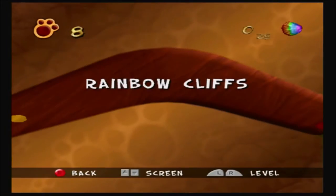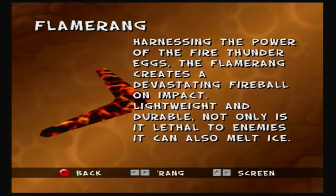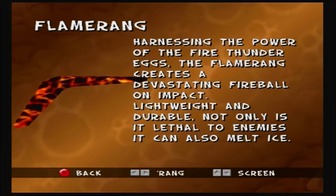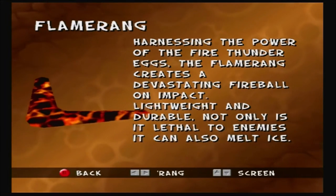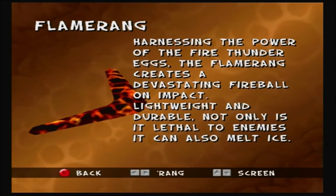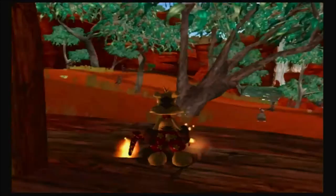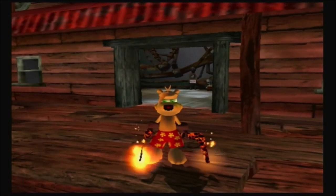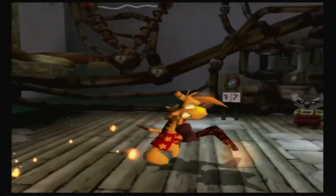Let's see what the description for that type of rang says. I love the charge — I love the pyro lava look of it. It looks super badass. The Flamerang: 'Harnessing the power of the Fire Thunder Eggs, the Flamerang creates a devastating fireball on impact. Lightweight and durable — not only is it lethal to enemies, it can also melt ice.' And Ty just looks super cool just holding torches.